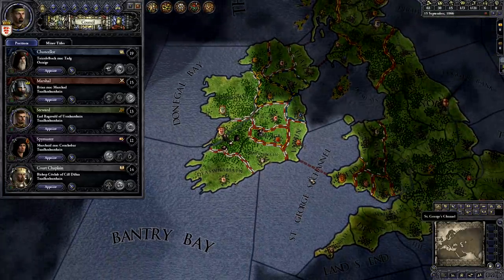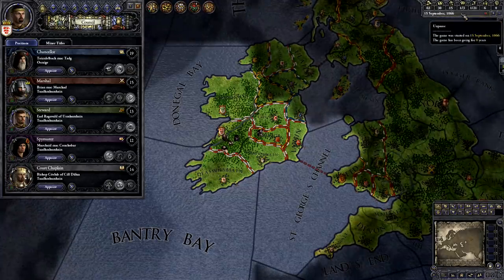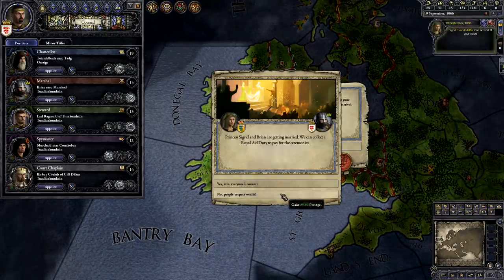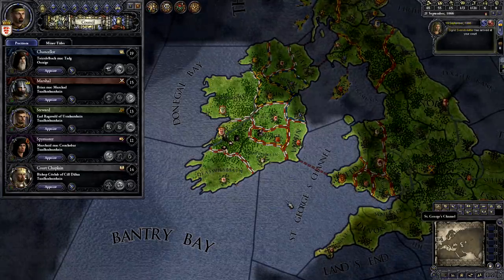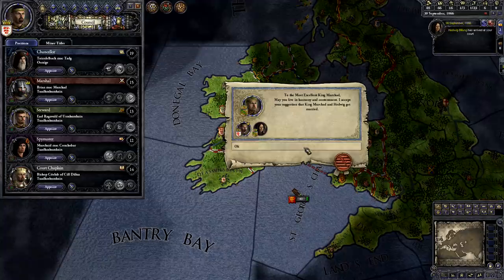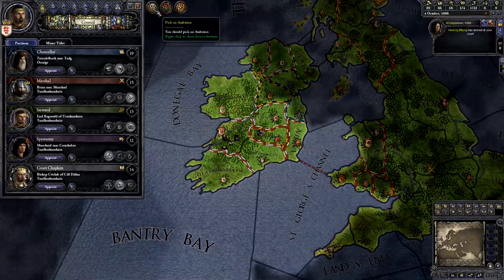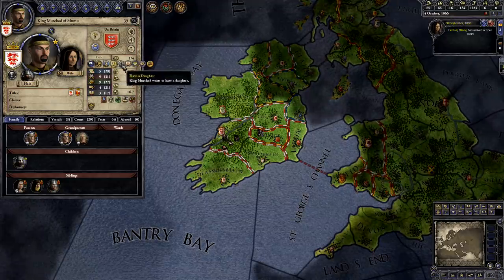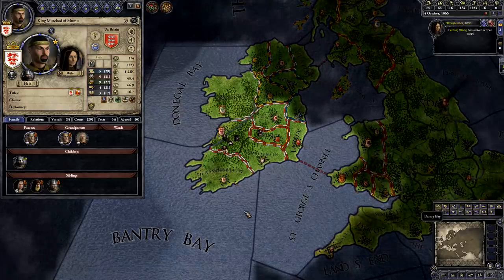I'll go ahead and unpause the game to give time for people to accept my marriage proposals. I do this by clicking the pause button in the top right, where the date is. Then I'll click the plus button a couple of times to speed up the game. There's still an icon that says pick an ambition. I'll click that, then click the thought bubble to select an ambition. I'll pick have a daughter. That way my character will try extra hard to have babies, and I'll have backups in case my heir dies.